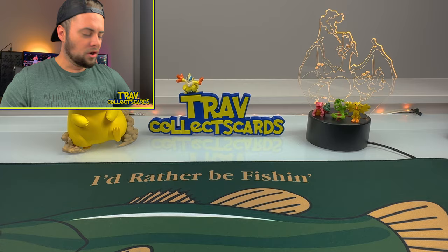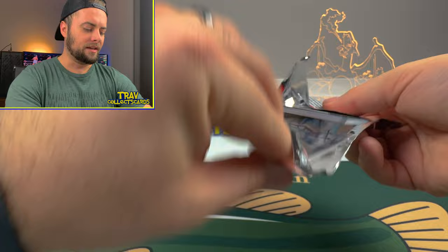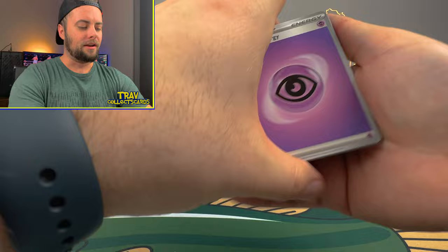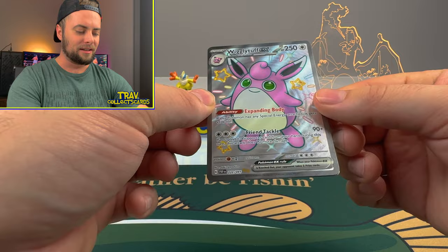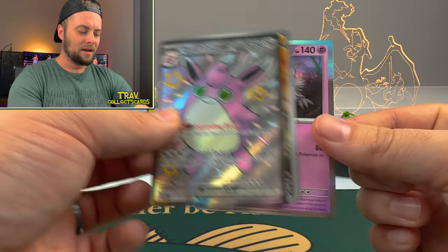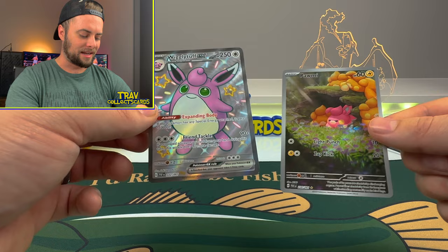These tins seem absolutely stacked. Hopefully the hit rates are through the roof because I paid a small fortune to get these. Make sure to subscribe to the channel - I'm putting my bank account on the line for your entertainment. We got Dashbun, Gengar, Electric Generator, and a Wigglytuff EX Full Art! Let's go - we also got a Pawmi shiny art rare card and a Houndstone. Another triple banger pack, this time coming through with the Wigglytuff EX. These tins are absolutely crazy, stacked to the brim with hits.